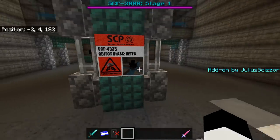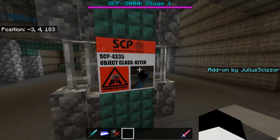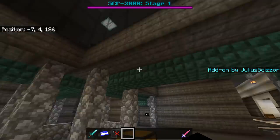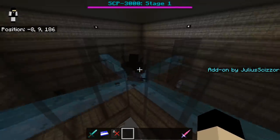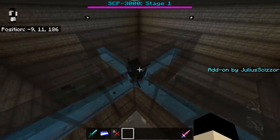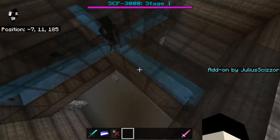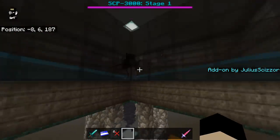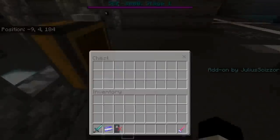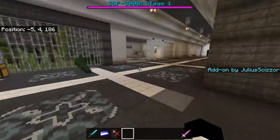Next is SCP-4335 — a really cool boss with voice lines by Pixest, a really funny guy. The area here with the dispensers and water is just a representation — he doesn't actually need this to be contained. You can watch the boss fight in my other videos.